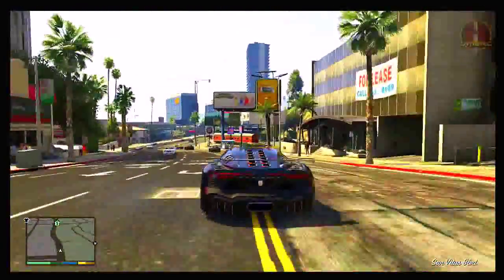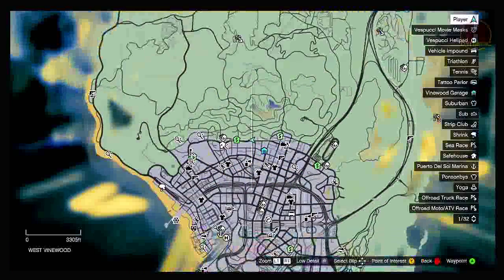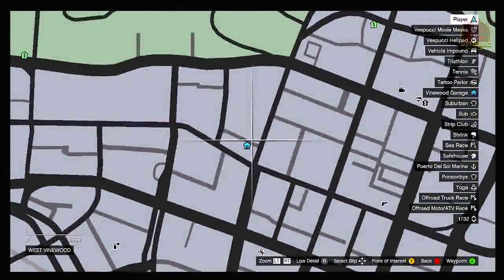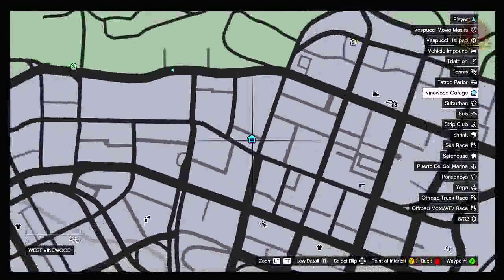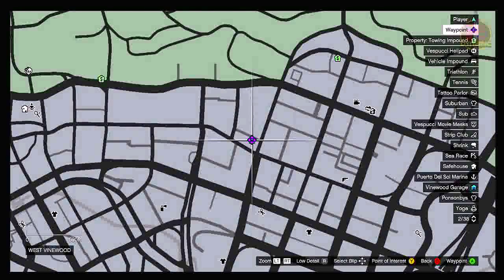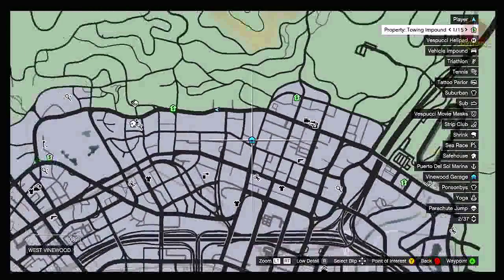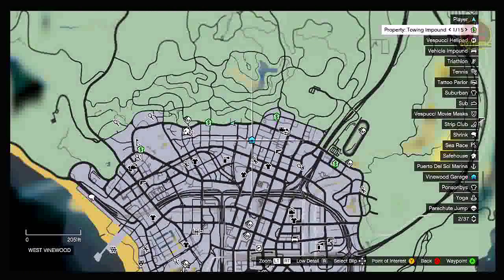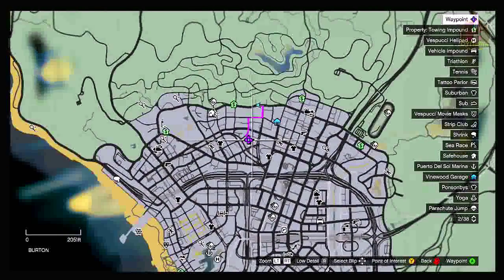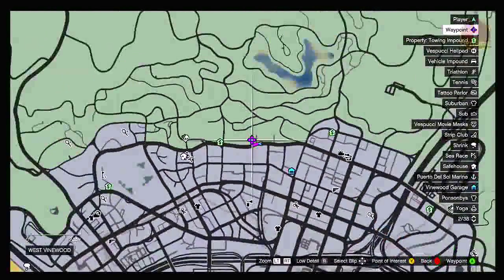At this point you can go ahead and get any vehicle you want in single player, fully upgrade it, and then bring it online into an invite-only session. I'd suggest pressing Start, going to your map, and heading to Michael's garage — the blue icon on the map. If you're using Trevor or Franklin it will be color-coded for them. Michael's garage has free DLC vehicles like the Zentorno, the Massacro, the Huntley, and the Albany Roosevelt. Grab one, fully upgrade it at Los Santos Customs, and you're ready to go.